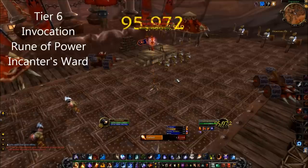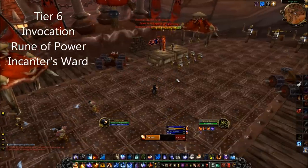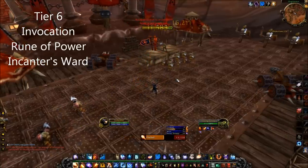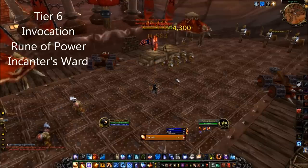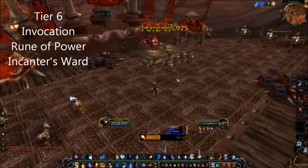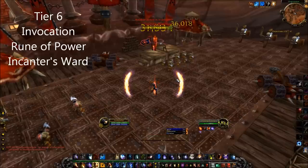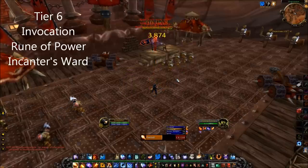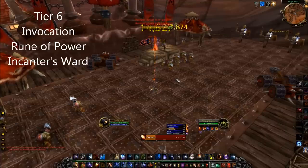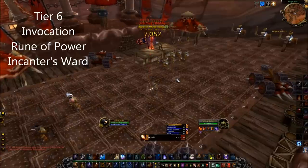Rune of Power: you can have two of these runes on the ground at any time, however you do not gain extra effects by stacking the two runes on top of each other. This talent is only valuable for tank and spank fights involving very little movement, or fights where you know you will be moving to a position ahead of time since you can have two out at a time. Fights involving lots of movement will mean reduced DPS on the boss overall. Encantor's Ward is best used for fights involving a lot of movement as well as periodic damage to the raid group, but if there isn't periodic damage going out every 25 or 30 seconds, you can't really utilize this talent.